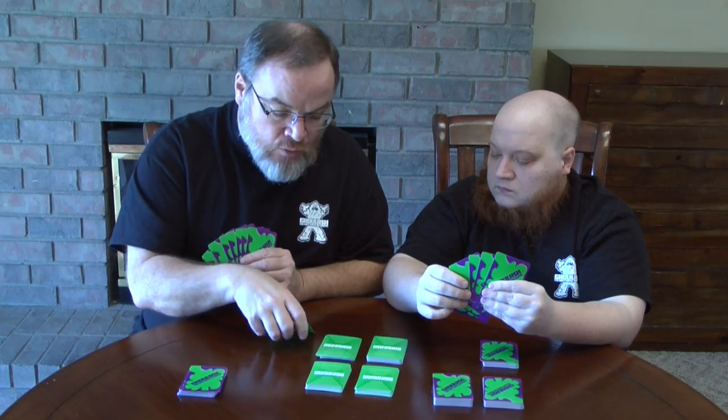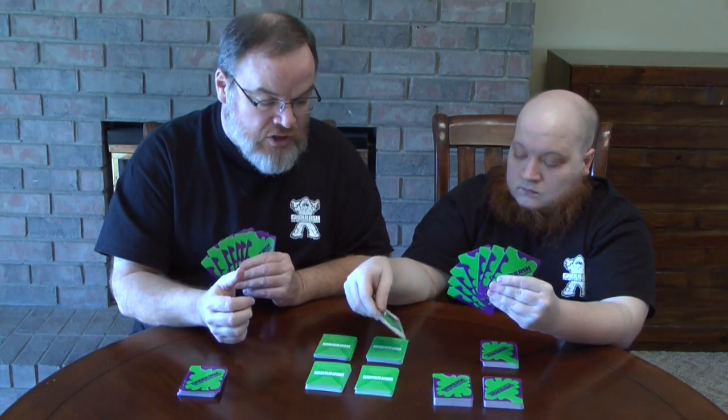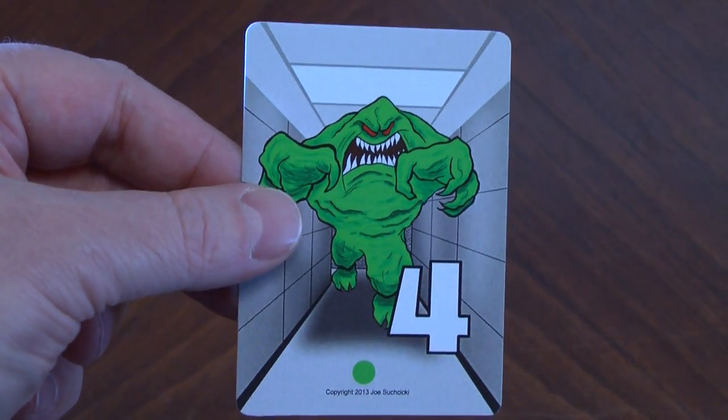When you encounter a ghoul, you have to fight it. For instance, Joe encounters a four-strength ghoul at the top of this stack. The strength is indicated by the big white number on the card. What Joe is trying to do is beat the strength of the ghoul by at least one using value cards from his hand.